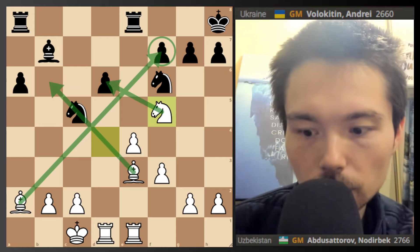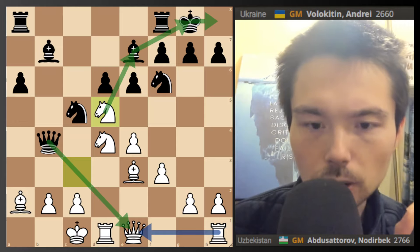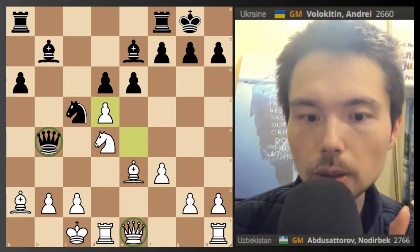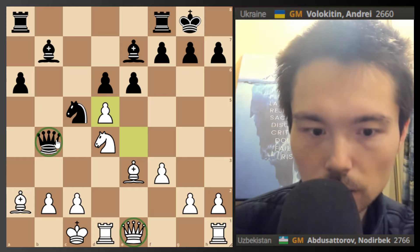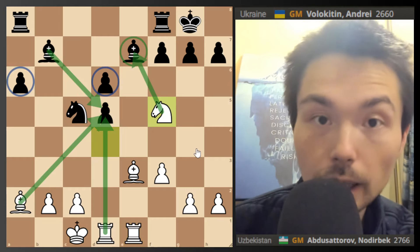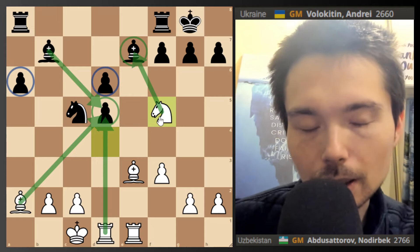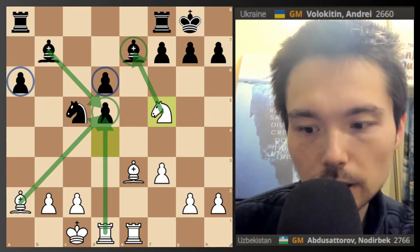Everything is crashing through - beautiful stuff. Knight d5 cool move. So knight takes, and now that knight still defends it, so now you remove it. If the queens come off - absolute disaster of a position. Take, take. The entire center is crumbling - it's actually very similar to what happened in the game. White gives up a pawn temporarily, but it doesn't really feel like you're down a pawn. White is crashing through in the center.